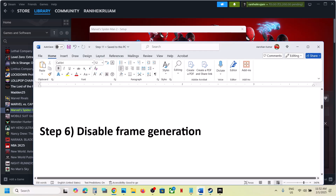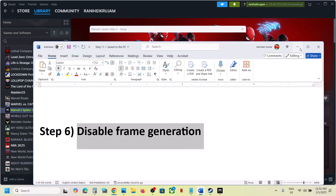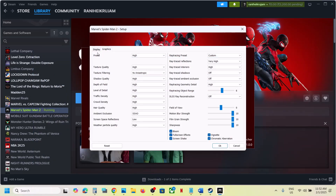The next step is to disable frame generation — this has also worked for many players. Go to Display in the launcher, and if frame generation is on, turn it off, click OK, and then launch the game.